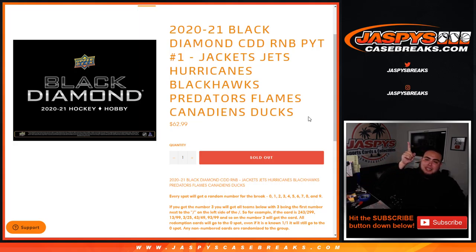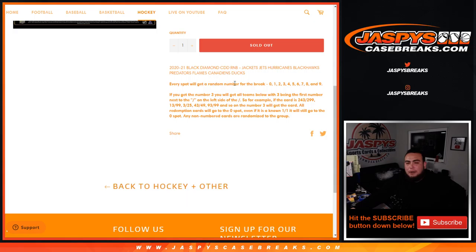This break is only for these teams in this specific break. The way it works is you will get a random number per spot, from 0 through 9, so there are 10 spots. We sell and give you 10 numbers from 0 through 9. The way this works is you get randomized a block number — so for example if you get randomized block 3, you will get any card that pops out for these teams where the first number on the left side of the dash is a 3.